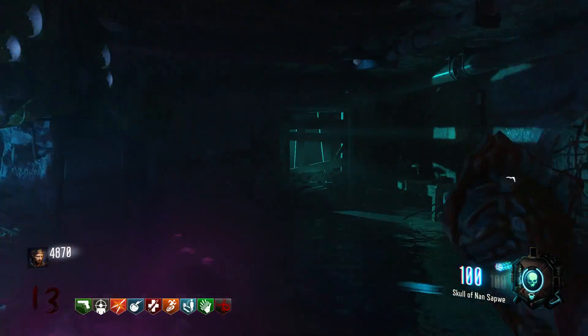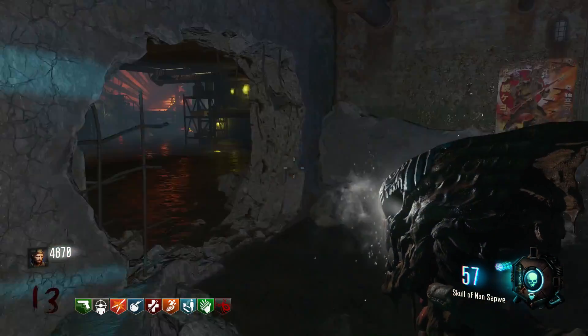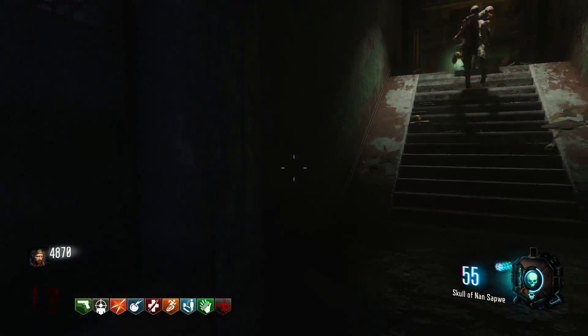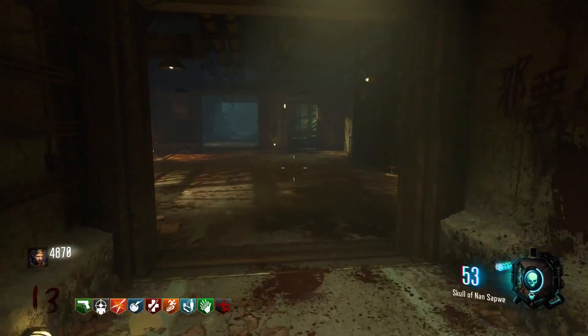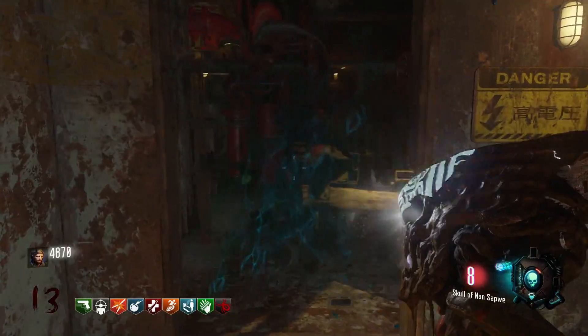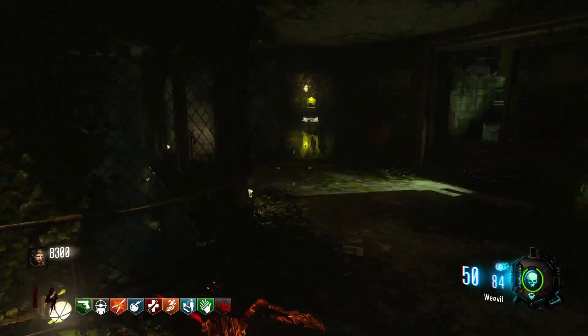Then what you're gonna do is you want to head down over here to the Cocoon Room and go to where the Purple Water is. Right across from it, there is a poster on the wall — you want to go ahead and mesmerize that. Then you want to head up over here towards the elevator, or right as you come into the bunker, to your left there'll be a door right there. Mesmerize that — the door will disappear.